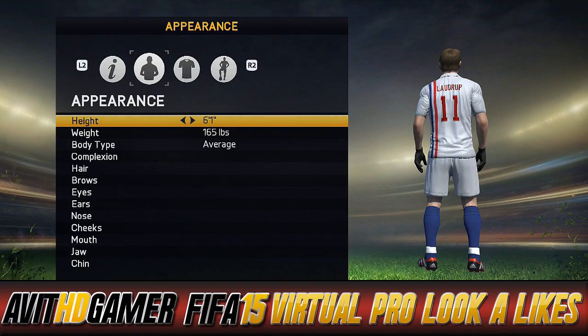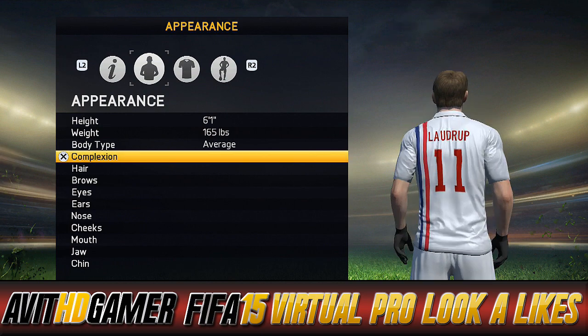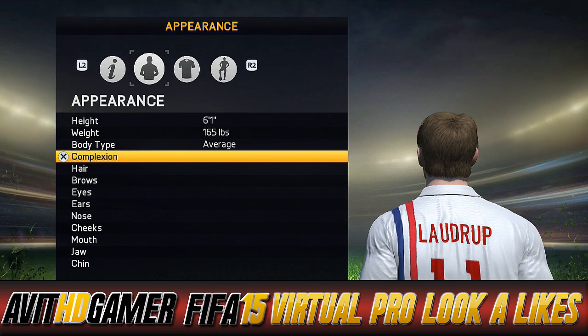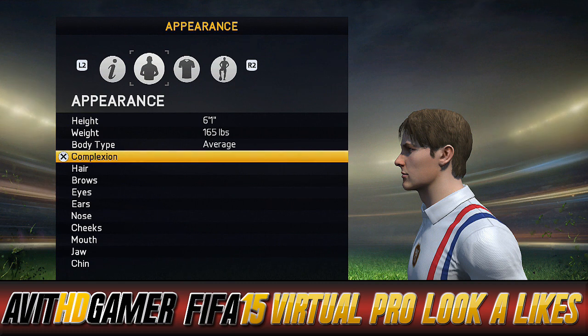Blanche is back with another FIFA 15 virtual pro look-alike tutorial. It's another legend — it's one of the Laudrop brothers, it's Brian Laudrop. From what I can see on Wikipedia, he was mainly a winger and he was about six foot one, so I left him average build with 165 pounds. Now guys, this is not perfect — the hairstyle does make a big difference — but it's the closest I can get to his picture on his legend card. Can't quite get his jaw to look as chiseled as it is on there, but with this hairstyle it's close enough and it's quite decent.